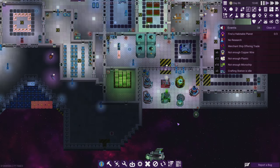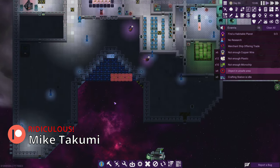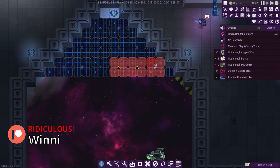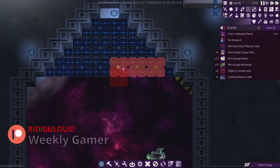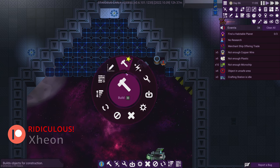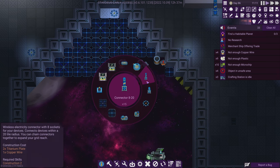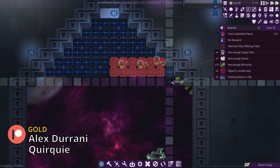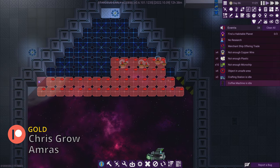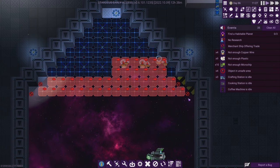Welcome back to Stardius! First thing I'm going to do is delete these three solar panels — we don't have plastic, so we can't build them anyway. I might as well use the old ones and build those instead. We're going to build two extra rows on this side, delete these side pieces, and continue building in the corners to help with connecting them.